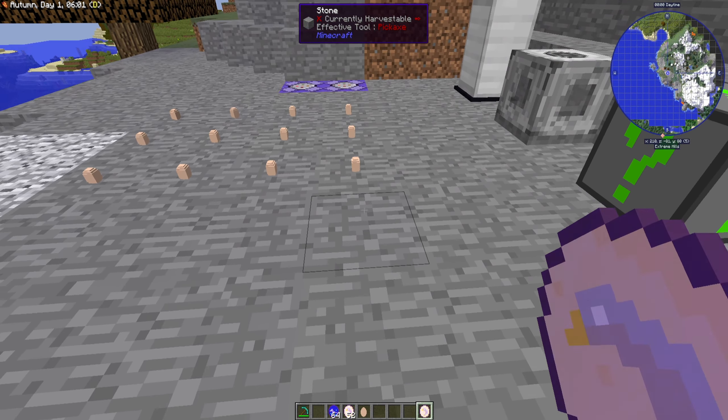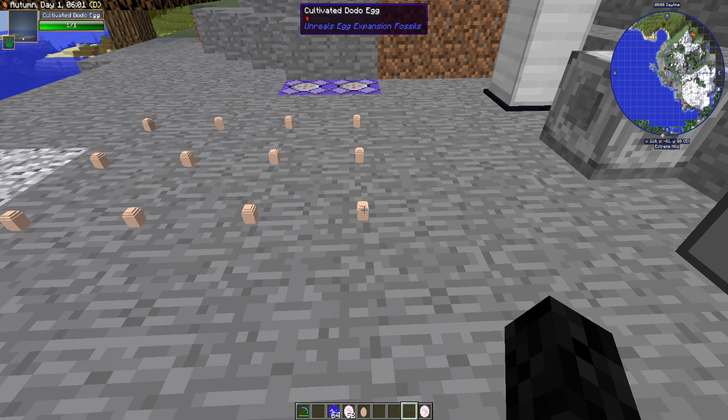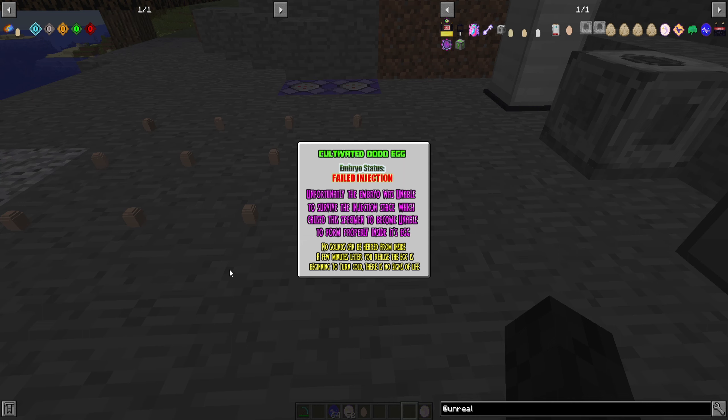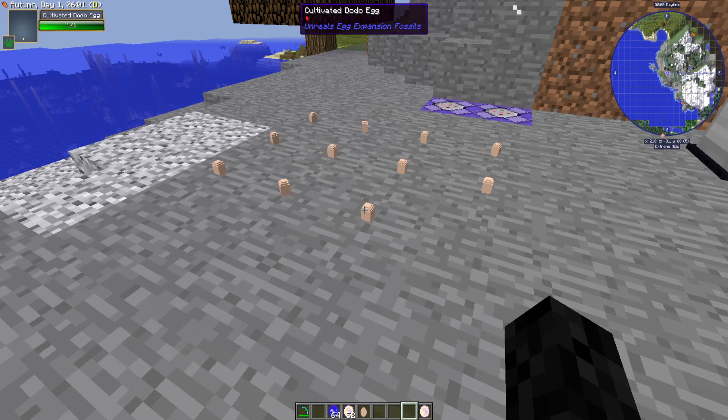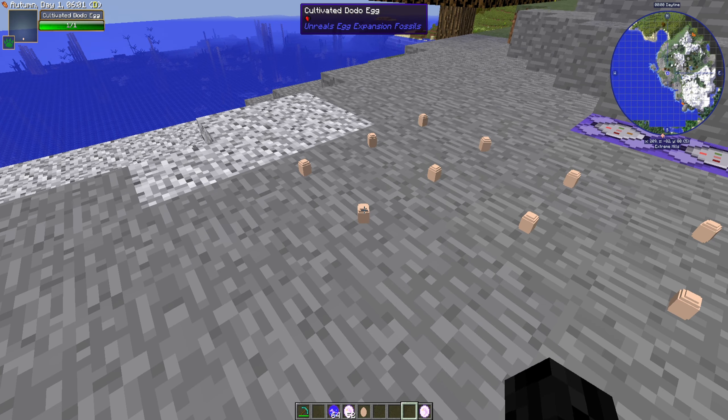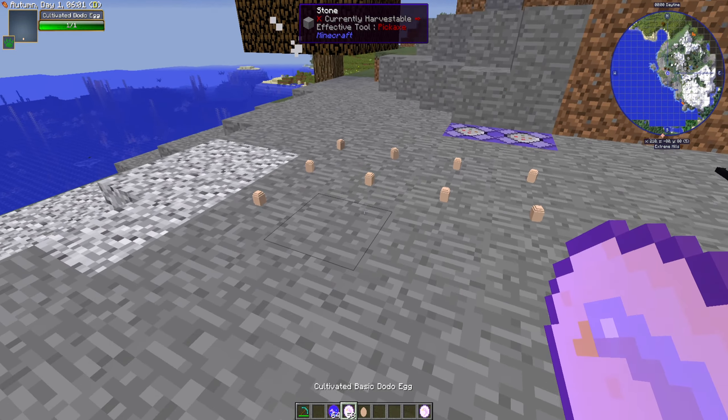Some of these might not survive - I've actually added in deaths. The first one: 'Cultivated dodo egg embryo status - failed injection. Unfortunately the embryo was unable to survive the injection stage, which caused the specimen to become unable to form properly inside its egg. No sounds can be heard from the inside. A few minutes later you realize the egg is beginning to turn cold. There's no sign of life.' So eggs can actually die now, and if you hit them you do not get the egg back.